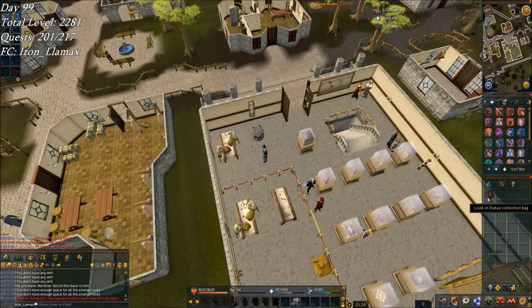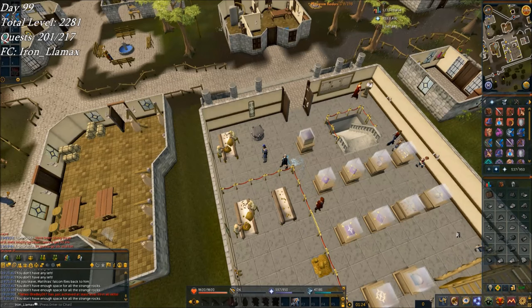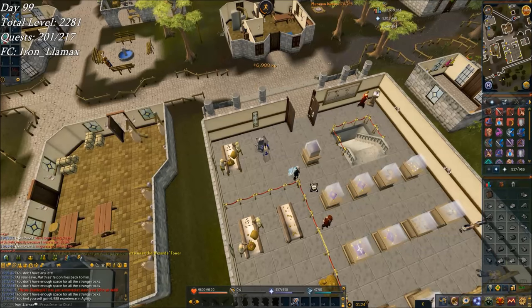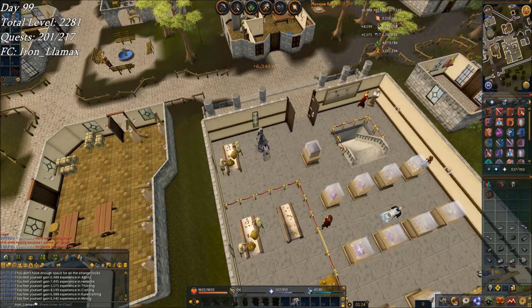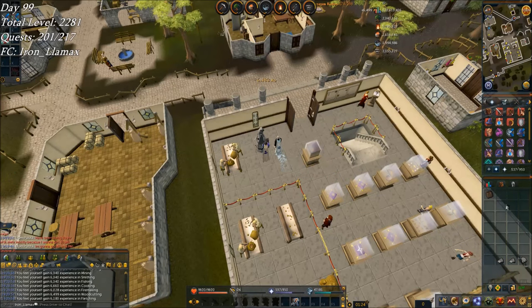Did a little bit of hunter and the trap was empty. I actually don't have enough inventory space for everything. This is the first week I'm doing all of them at the same exact time. You can see all the skills — every single one. Emptying it again after I finish — last two are construction and hunter. There we go, another statue explosion.